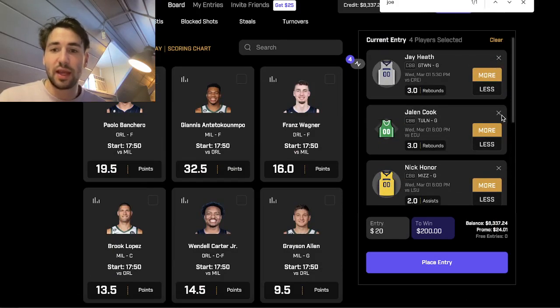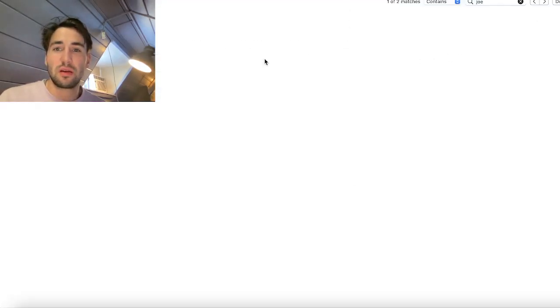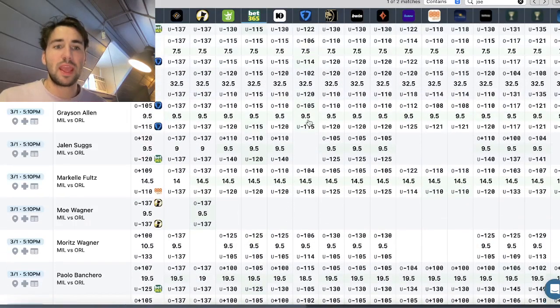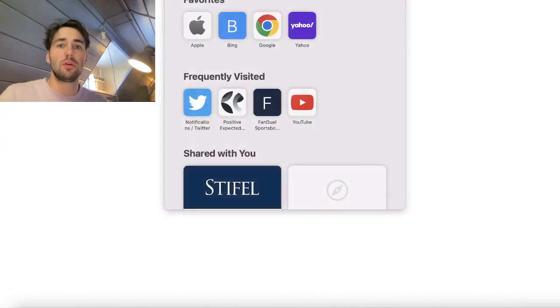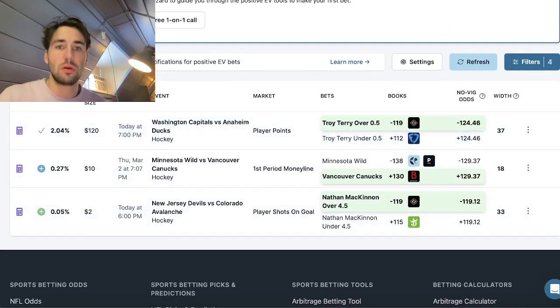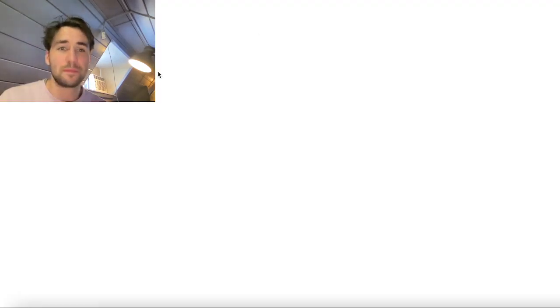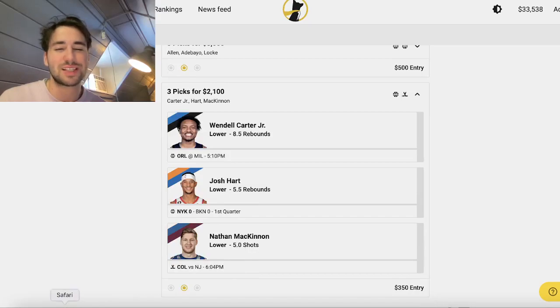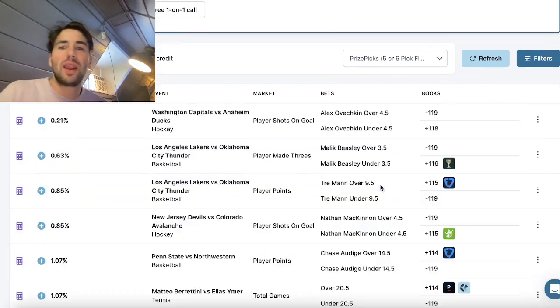To diversify a bit, can remove Heath and add another player. Going back to the low holds tool, typing in PrizePicks. There's the option to add McKinnon, but already bet his under on Underdog — got him under five there. It's slightly positive EV at four and a half now so could middle it, but the profit margin is too low, so looking for another play instead.